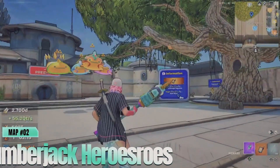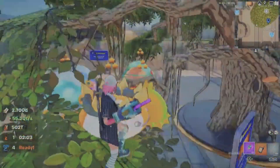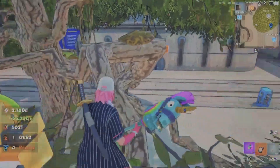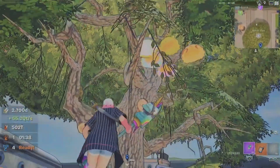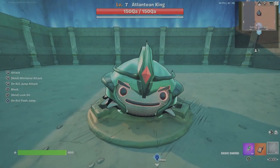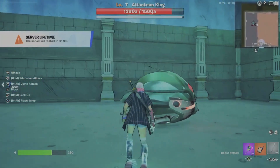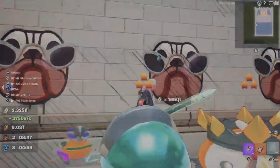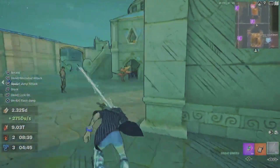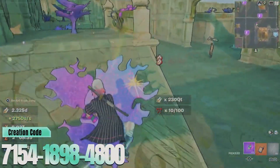Coming in at number 2 is Lumberjack Heroes. This map combines the rugged life of a lumberjack with heroic adventures. In Lumberjack Heroes, you'll manage a team of lumberjacks, chop down trees, gather resources, and protect your forest from various threats. The unique blend of resource management and action-packed missions sets this map apart. You'll enjoy upgrading your tools, building structures, and facing off against enemies that threaten your forest. The satisfying progression and the heroic theme make Lumberjack Heroes a thrilling and engaging experience.